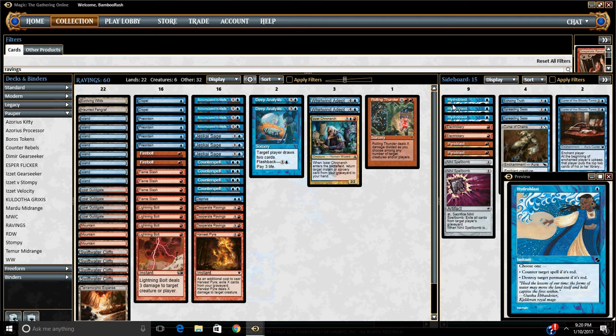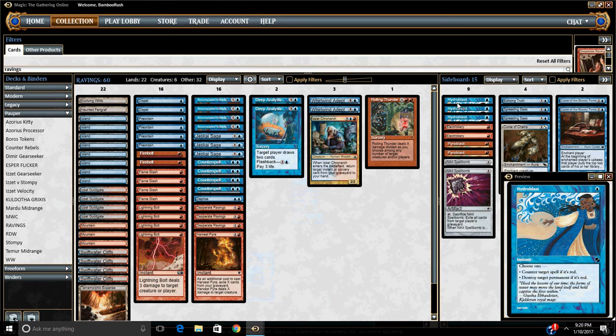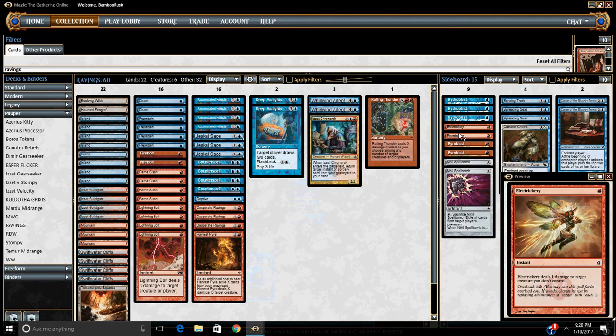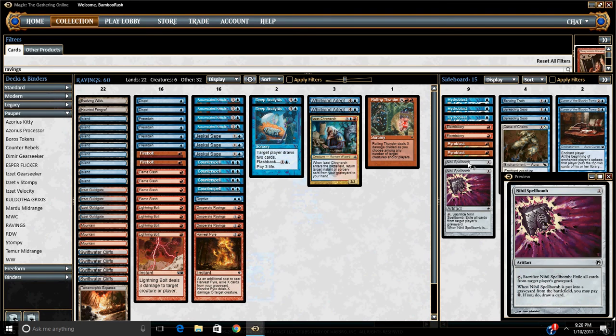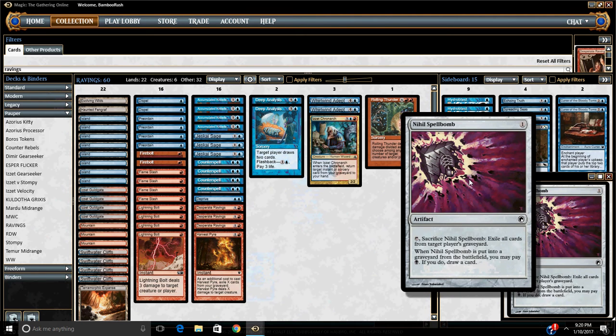Alright, sideboard — pretty straightforward. Hydroblast and Pyroblast. Only two Pyroblast because we already have so much permission that it's hard to stuff your deck with any more against Blue. But against Burn, we do want to stuff our deck with as much permission as we possibly can, taking out removal or expensive spells. Electrickery to sweep the board. Nihil Spellbombs to sweep the graveyard, but not our graveyard — our graveyard gets pretty stacked, so we want to use the Spellbomb just to target theirs.